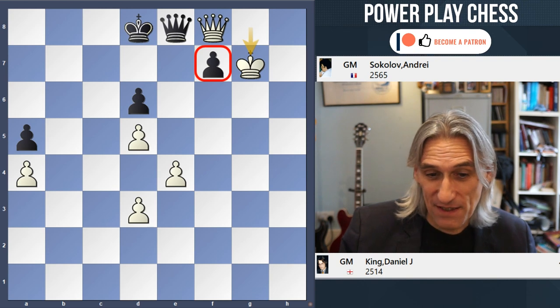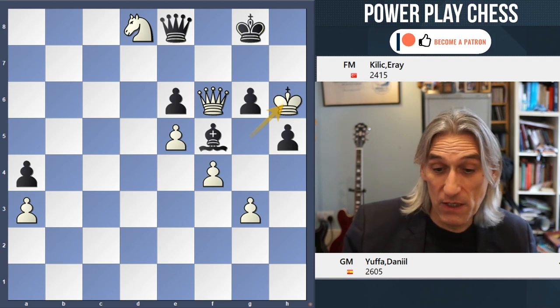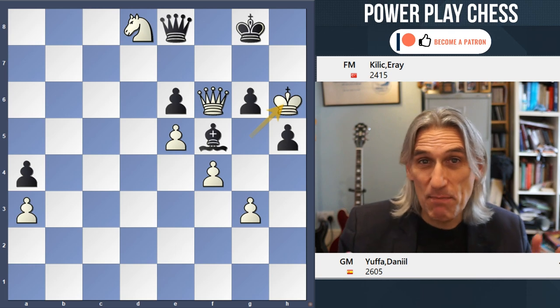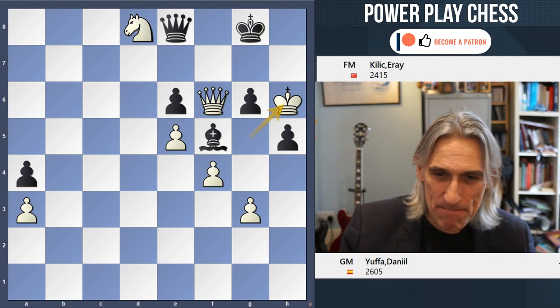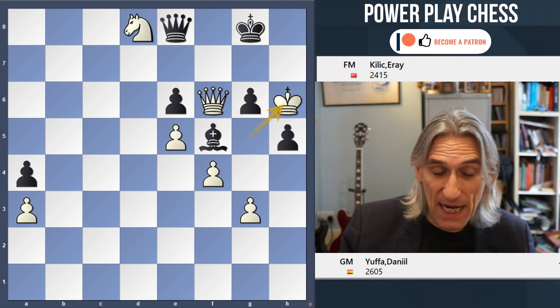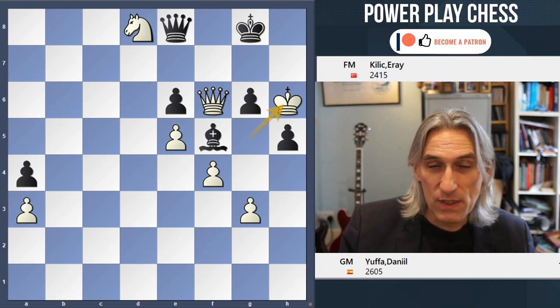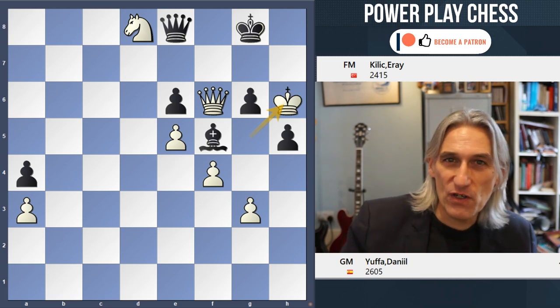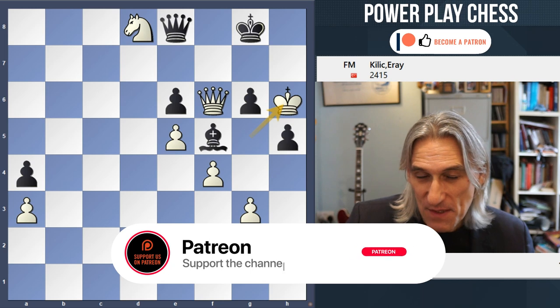I thought I really enjoyed this manoeuvre — fantastic stuff by Daniel Jufa. I should say that he's mid-pack with four and a half out of seven, which is a decent score but really nowhere near the lead. In the lead, we have Anton Korobov with six and a half out of seven — he's playing incredibly well. He faces Benjamin Gledura from Hungary, who has six points. Then there's a pack of players on five and a half. I will be reporting back to let you know what happens in the final four rounds of the European Individual Championship.